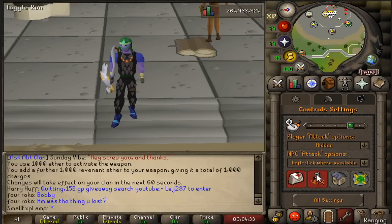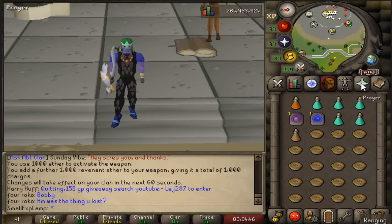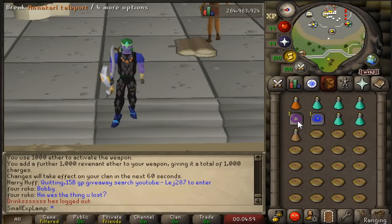Before we get out there, a couple of notes. The first thing is you will want to keep your player attack options on hidden — that way you don't accidentally skull on anyone, whether it be a PKer or someone trying to skull trick you at the web or anything in between. On top of that, make sure if you're a little nervous to just keep your protect item on at all times. And also, if you're going to be doing the luring method, you'll want to bring a stamina potion.